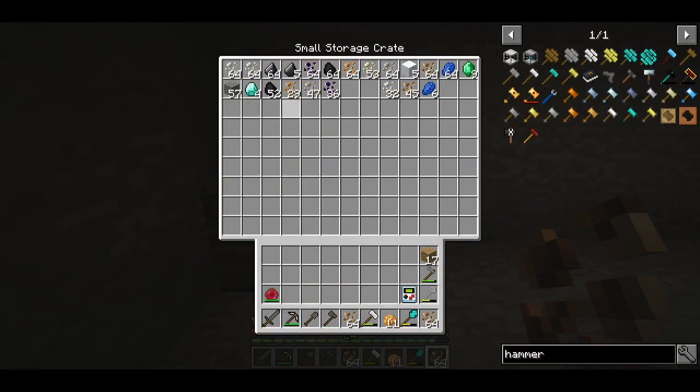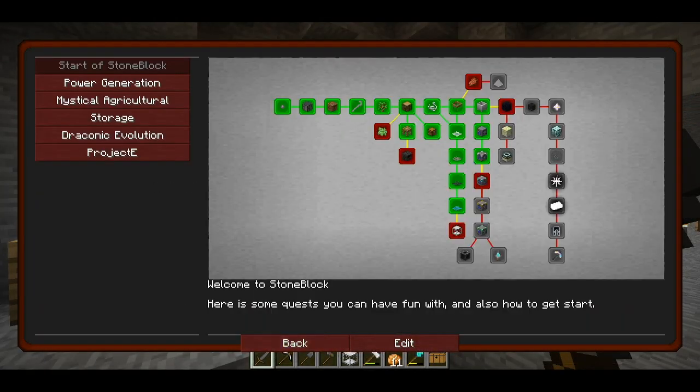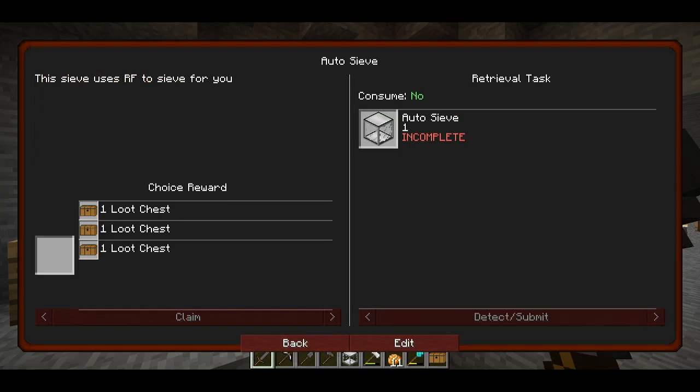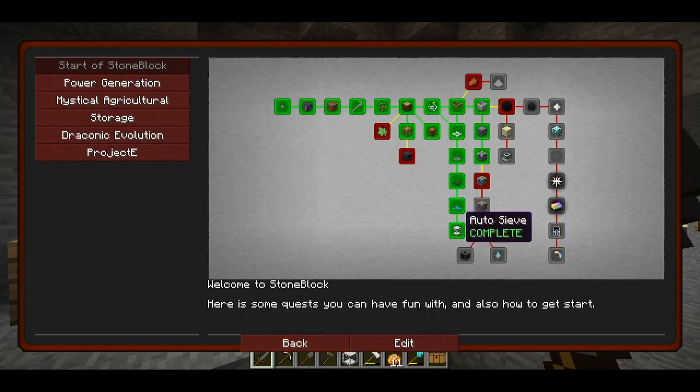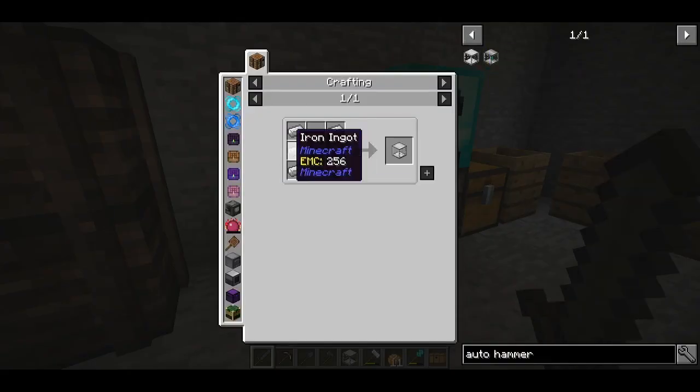I think someone does not understand the concept of one percent in the pack development group, because I went through about a thousand gravel and only got four diamonds. But yes — one diamond mesh and one auto sieve. This quest line is complete!